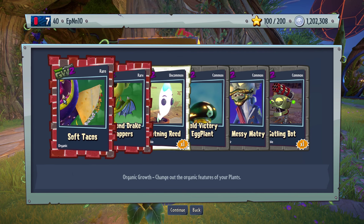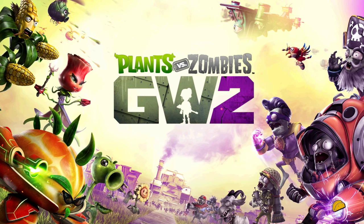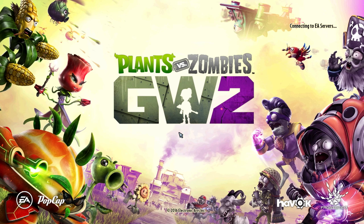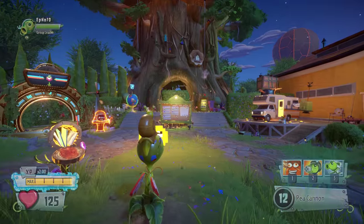Diamond Drake flappers. Soft tacos — yummy. Did we just get kicked out? What? PopCap? Really, PopCap. You're gonna do this? Look at what's going to happen here. Why did they kick me out? Because literally... Really, PopCap?